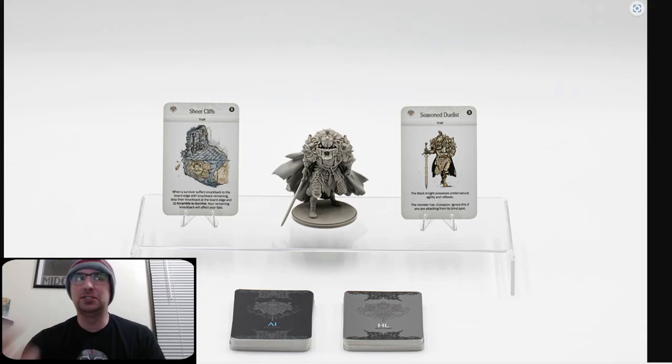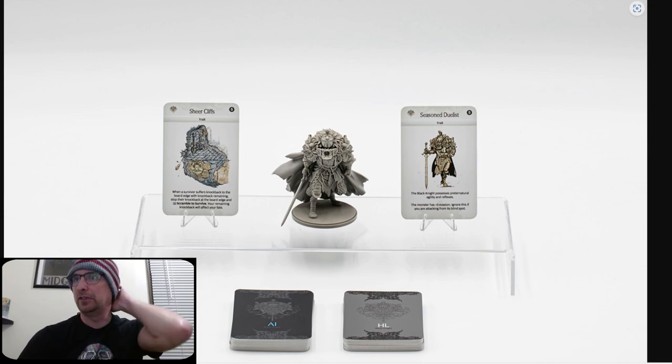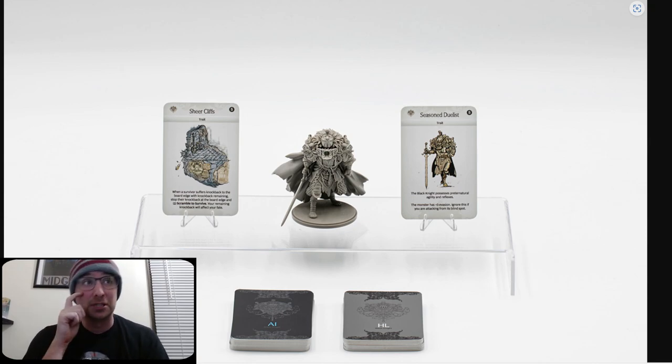Here are zoomed-in better images. Seasoned Duelist — this is a trait of the Black Knight himself. The monster has plus three evasion; ignore this if you are attacking from its blind spot. So it seems like you want to be in his blind spot. Sheer Cliffs — when a survivor suffers knockback to the board edge with knockback remaining, stop their knockback at the board edge and scramble to survive; your remaining knockback will affect your fate. Those are two traits for this guy.